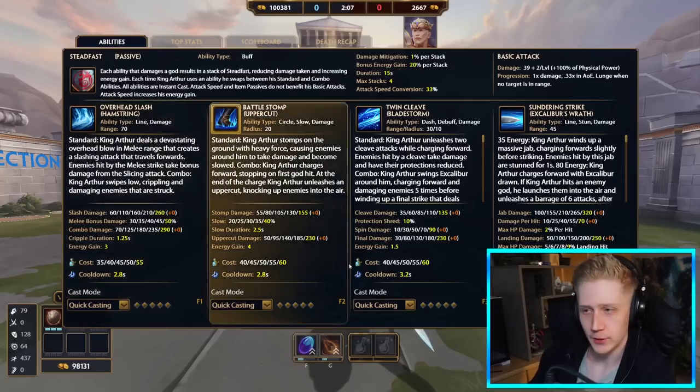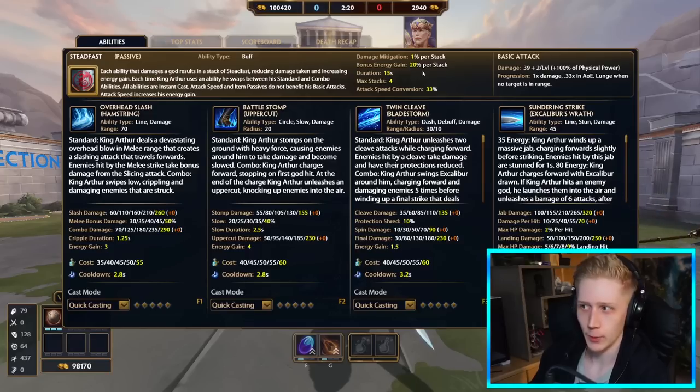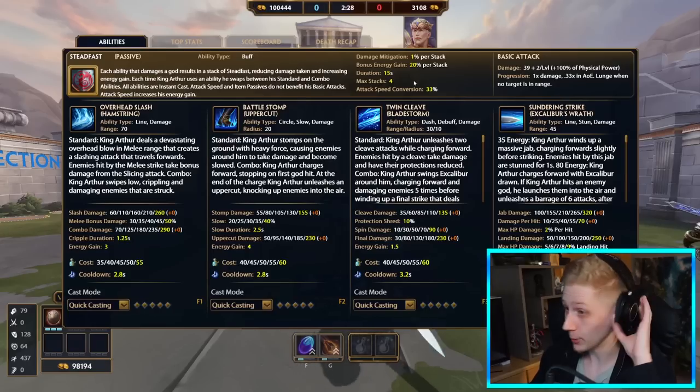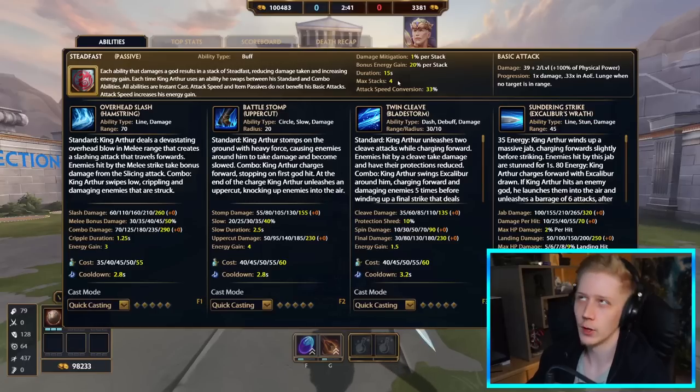Arthur's passive has a mechanic where he generates energy, which is tied to his ultimate. This stacks up 4 times, giving him 1% damage mitigation per stack, and 20% bonus energy gain per stack — so 180% of what you'd normally get at max stacks. You hit gods with abilities to stack this up, and it lasts 15 seconds, so you want to always be hitting a god every 15 seconds. This passive is very underappreciated when playing Arthur.